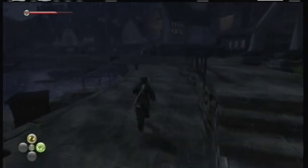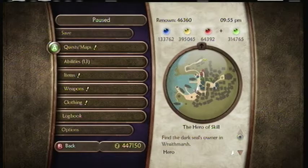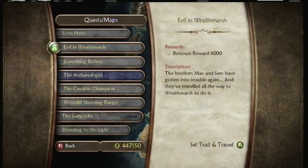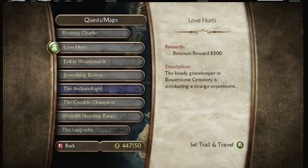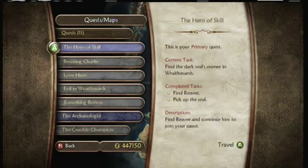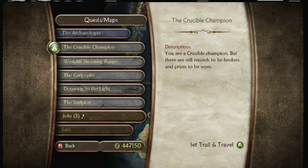Alright, let's get out of here. I'm going to head back to the Bloodstone area and probably call it a video. I don't really know what we're going to be doing next — I'll have to think on it. Might be doing the Evil on Wraith Marsh quest, maybe Rescuing Charlie. Love Hurts would be an interesting one. We still have these four quests that we need to do anyways, and the Archaeologist. Except for the Champion one — I need to level up my guy first in order to do that. Anyway, that's going to be it for this episode, guys. Stay tuned. I'll see you next time. Bye.